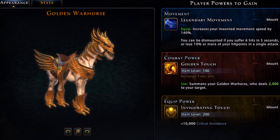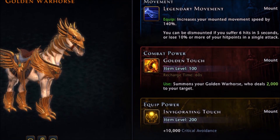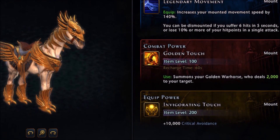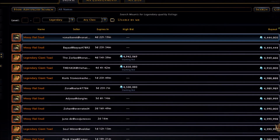The big reward this time around is the legendary golden war horse, which has its own combat power called Golden Dutch that deals damage to your target, and an equip power that gives you an additional 10,000 critical avoidance. A legendary mount is a very cool reward, especially since they cost millions of astral diamonds on the auction house.